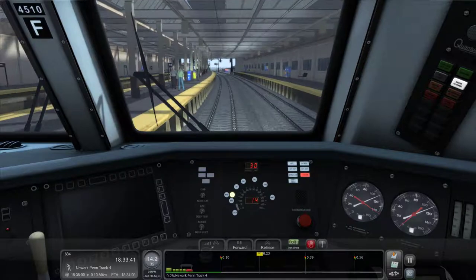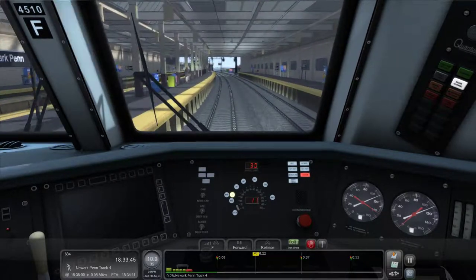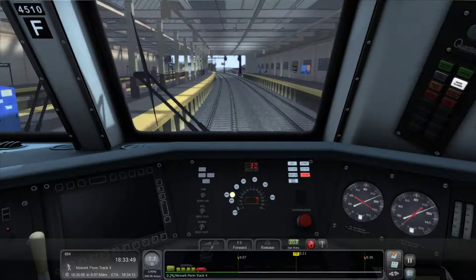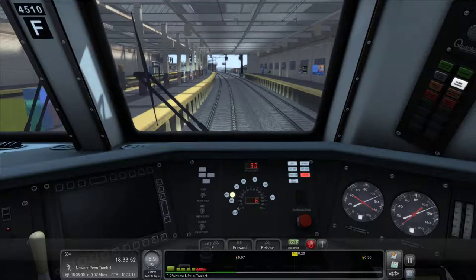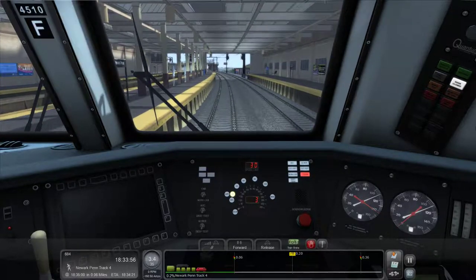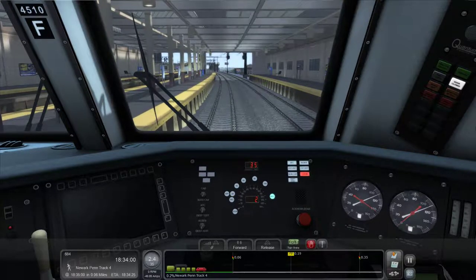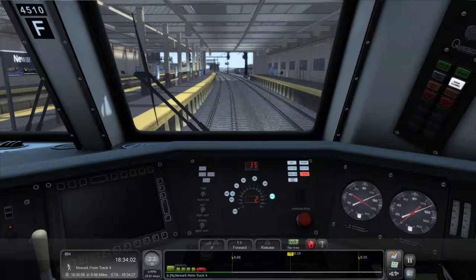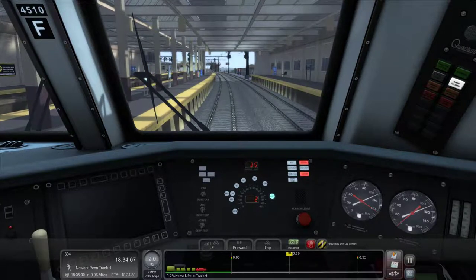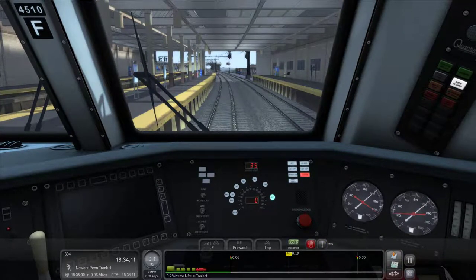I'll demonstrate how low we can go with the dynamic braking alone. Now watch — as we approach 5 miles an hour, you'll hear the traction motor stop making noise. At about 2 miles an hour it can't support dynamic braking anymore. That's when you put on the brakes — at 5 miles an hour.